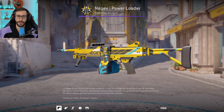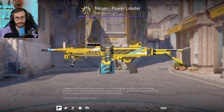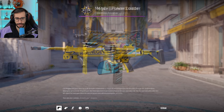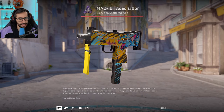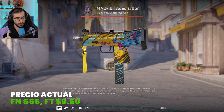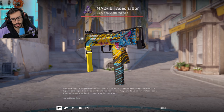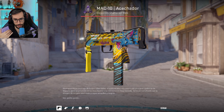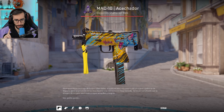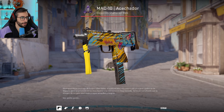Now for the expensive ones. Here we have the Mac-10 Stalker from my favorite designer — I don't remember the name right now, I know she is Brazilian and I love it. In Field-Tested it is $9.50; I think this skin also relies on gloss. In Factory New it is $55. I know it is quite expensive — it is from the Saturday Night Fever collection which has been rising a lot. Buy it now because it will go up — I'm telling you in advance, it will rise because of the collection it belongs to.